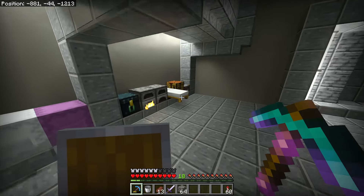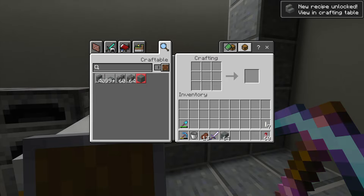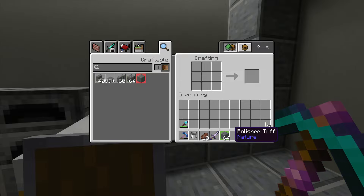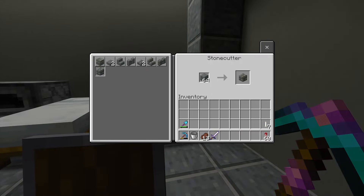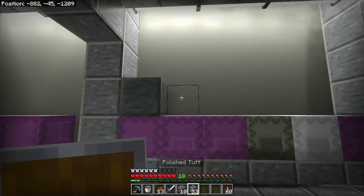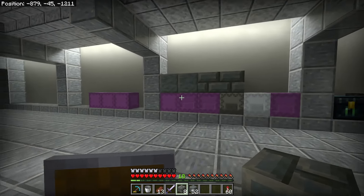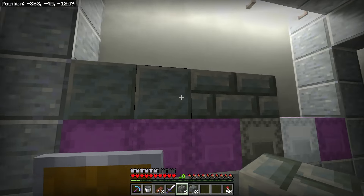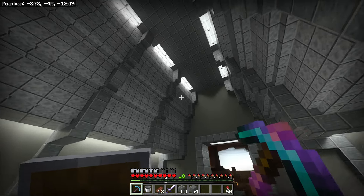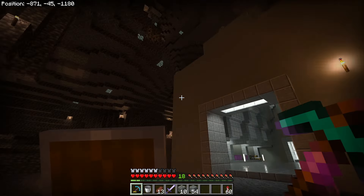I had a feeling that this block was going to look pretty good. Oh, that's cool — polished tuff. Nice. And then we have tuff bricks too. Okay, let's see what these look like. Oh, that's nice. So I can definitely incorporate these into the vault somehow, I'm just not sure how yet. But this is another nice gray block. It's nice to have a purpose for tuff now, which is what I was really excited about. But I am going to be checking out this update a lot more in another episode. I do want to try and finish working on more of the vault.